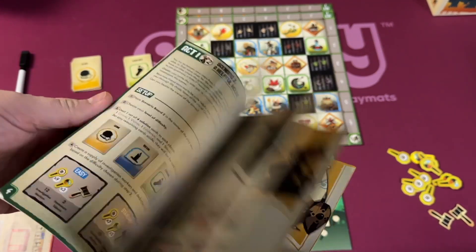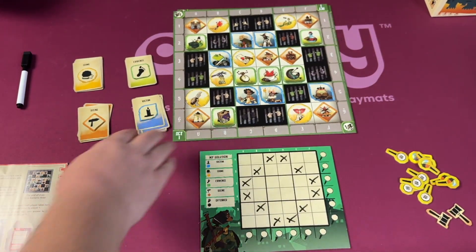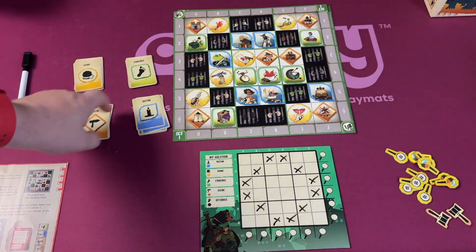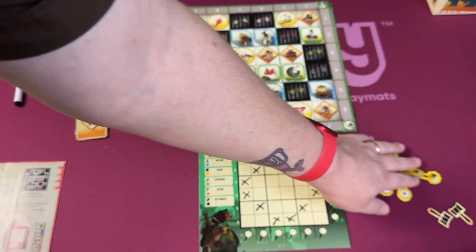Each scenario will have a board that it uses — here's one of the boards. The boards are going to vary and each scenario uses a certain number of clues. At the beginning you'll start with four decks of clues: crime, evidence, victim, and scene, but you can add an offender deck and there are more cards that can be added. A scenario will also give you, depending on the level you want to play, a certain number of clue tokens.